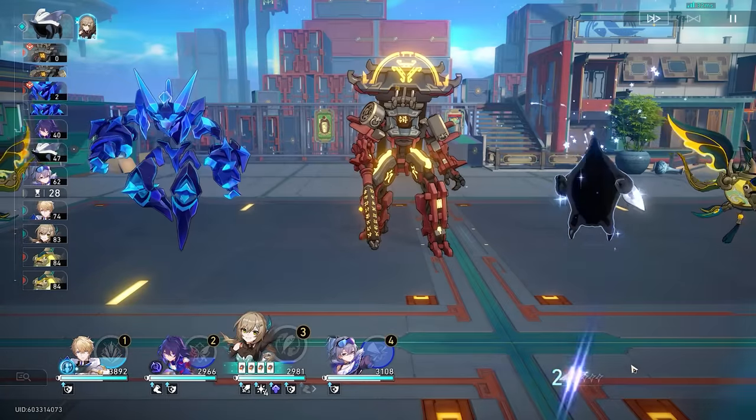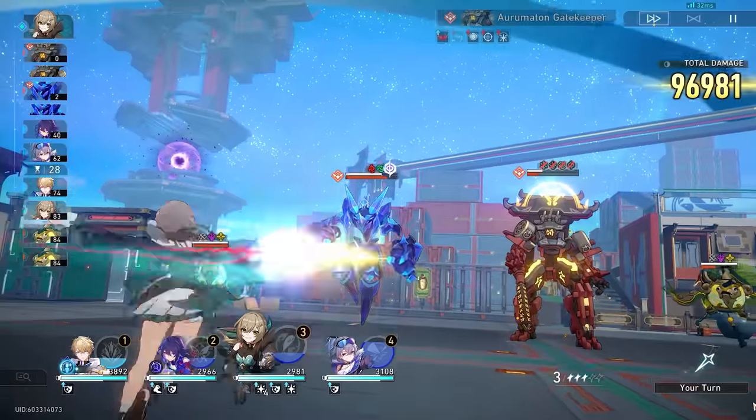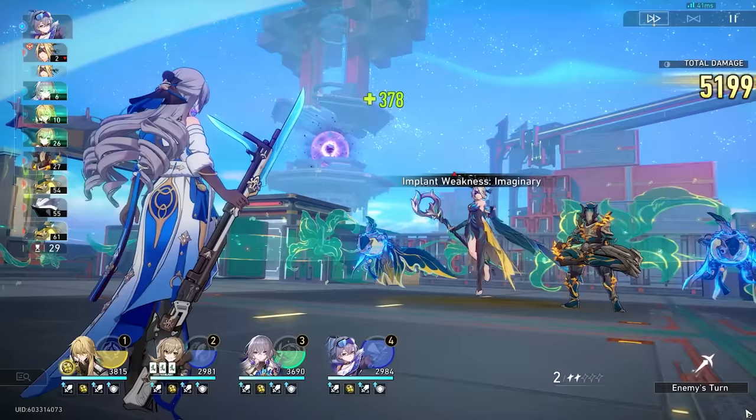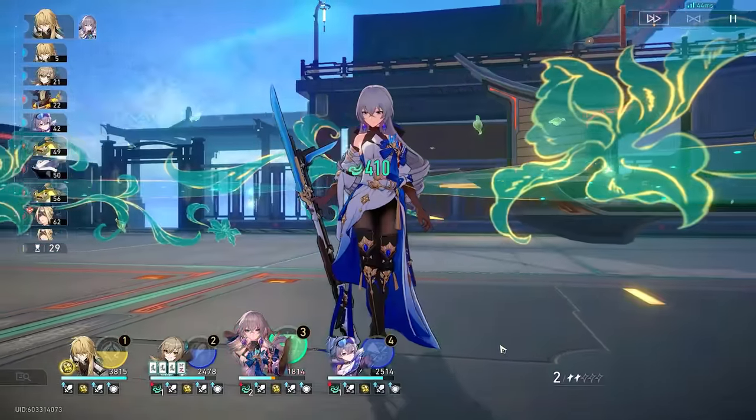Qingqiu can supplement a lot of AoE damage on this team while generating skill points. She'll be spamming her basic attacks, throwing out her enhanced basic and ult when available, but you can still find situations where you can afford to dump skill points on her to go for a large nuke. The best way to learn is by doing, so let's take a look at how she plays out and I can explain each of my thought processes live.